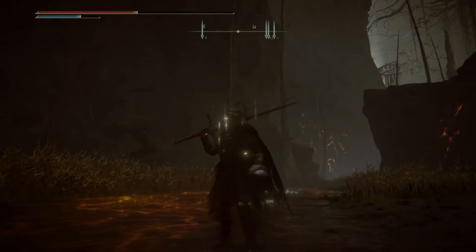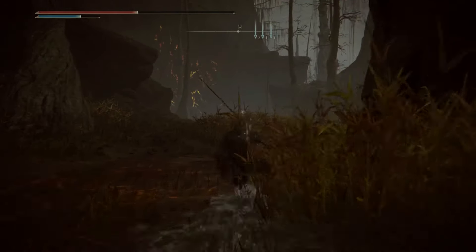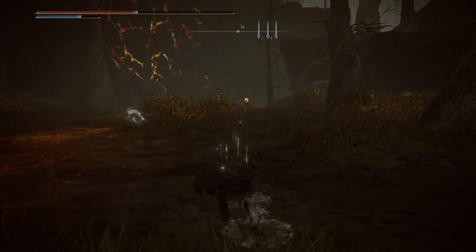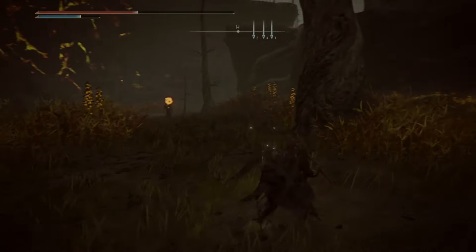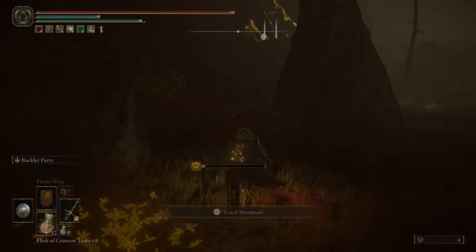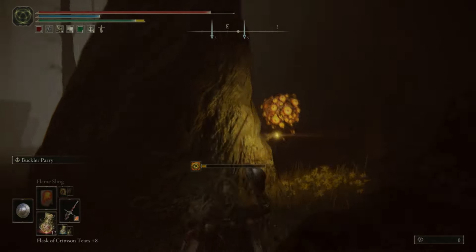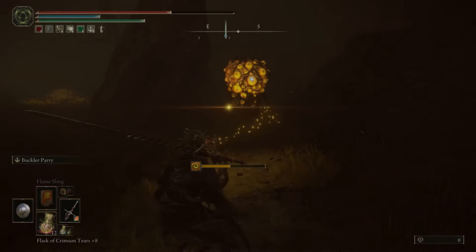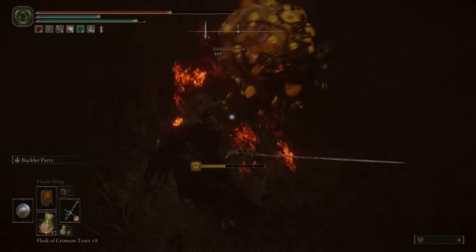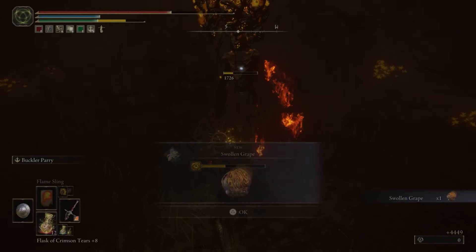From here we continue our linear journey forward until we meet the next untouchable who is right up ahead. I do try and sneak around it but he catches wind of me. Again, parry just as he moves his hand and you will get the parry timing. I believe he's gonna drop a Swollen Grape — yep.